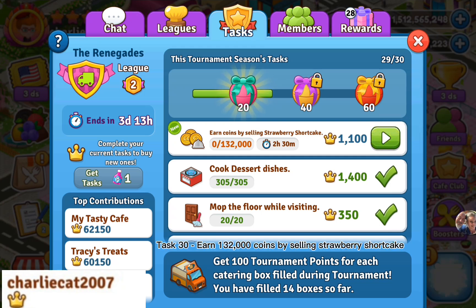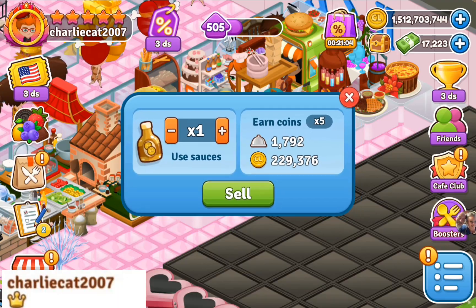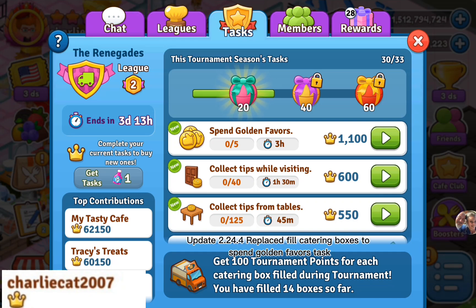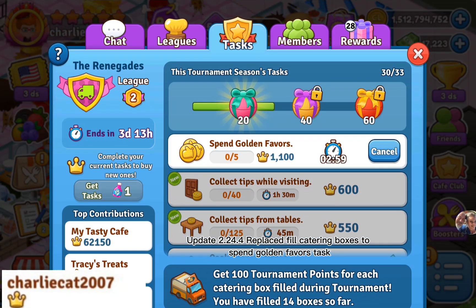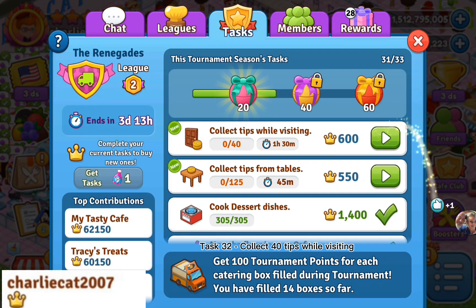Task 30: earn 132,000 coins by selling strawberry shortcake. Task 31: spend 5 golden favors. Update 0.24 replaced fill catering boxes to spend golden favors task. Task 32: collect 40 tips while visiting.